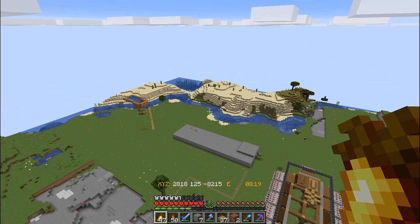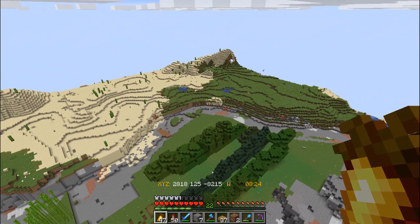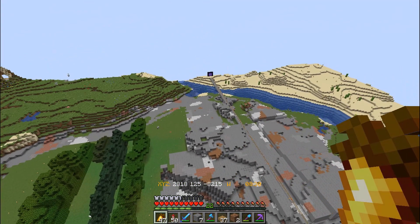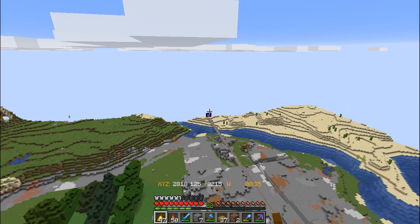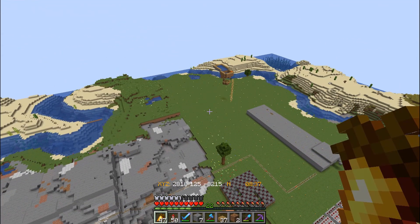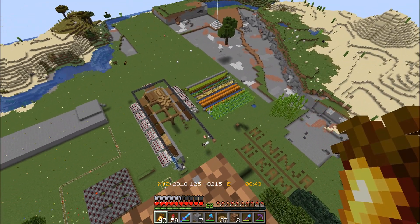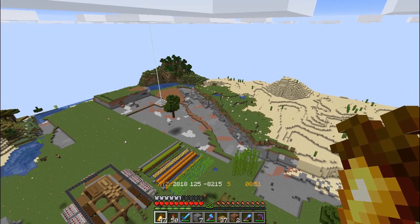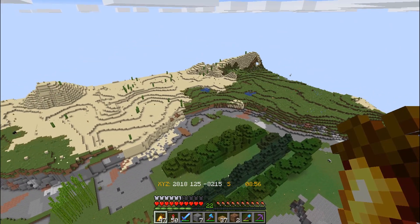Welcome back to another episode of Hanging Out with Ninja. Here we are in our little town - not much has changed, but I wanted to bring you guys back in. We're all done at the old place, I have everything moved over. We built an iron farm but it's not working, so I've got to work on that and see what's going on. I'm going to do a lot of stuff off camera obviously.